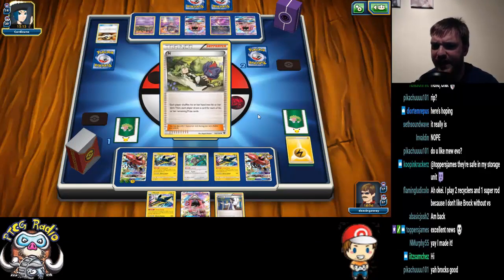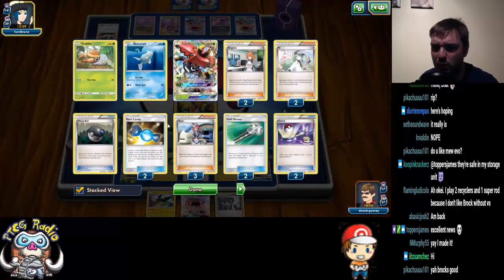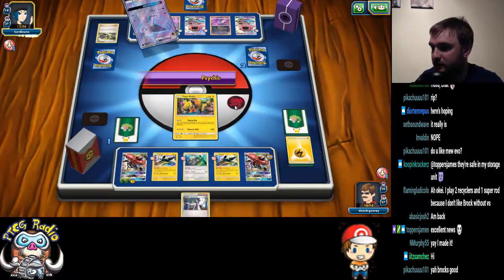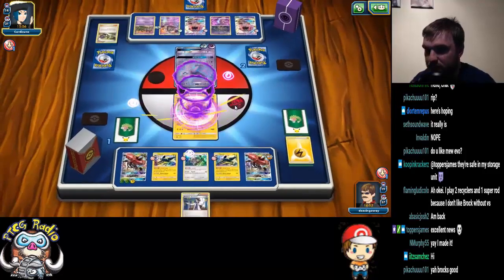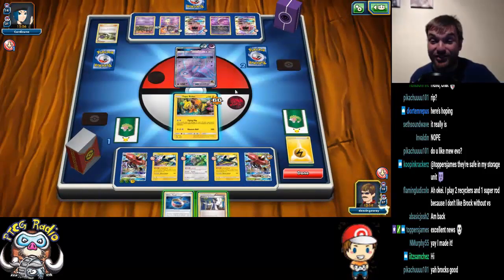Actually, to be honest, a Guzma-Psychic-Energy would have won the game for him. I top-decked the Sycamore, and a Choice Band! I'm like, Sycamore — that is the best top deck I could have, other than Choice Band, and then I top-deck the Choice Band! In your face!